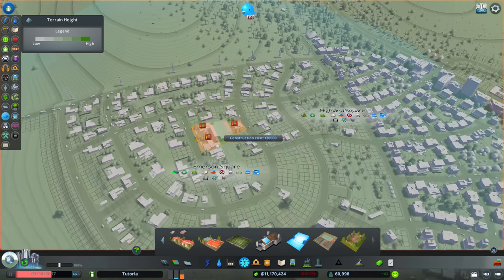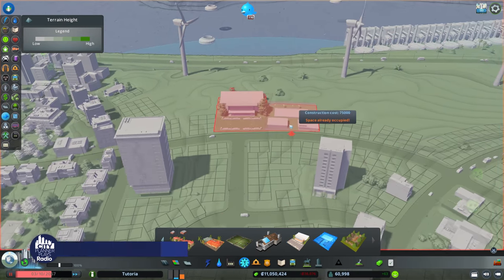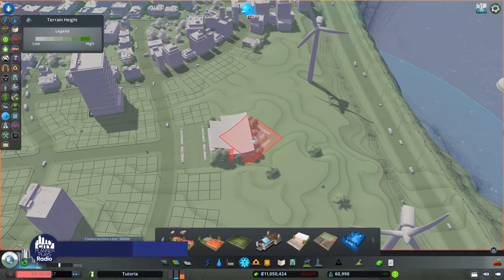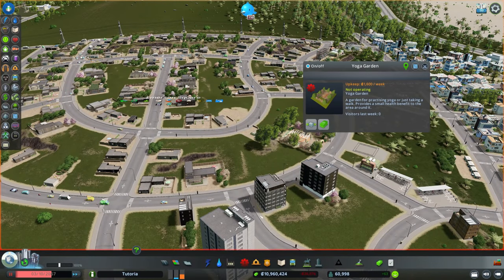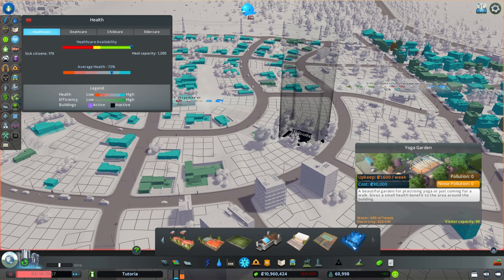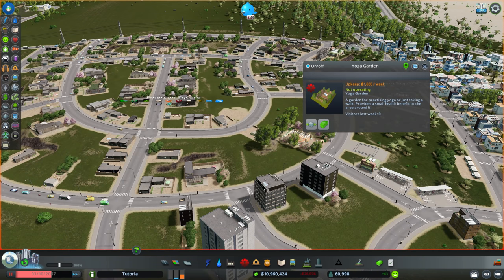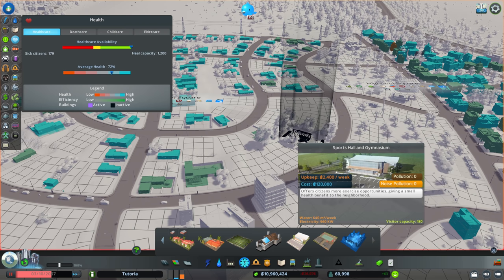That's probably the worst spot to add it because of the terrain — let's add it to a flatter spot right here. We have a community pool as well, and I'll add a yoga garden in close proximity to the density. What you see when you click on these is they raise land value, give some health benefit, and attract visitors — so they're essentially health and tourism buildings. They help with health, tourism, land value, and happiness, so good all around.